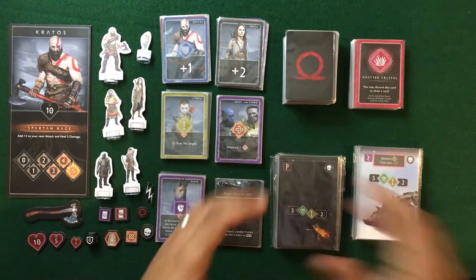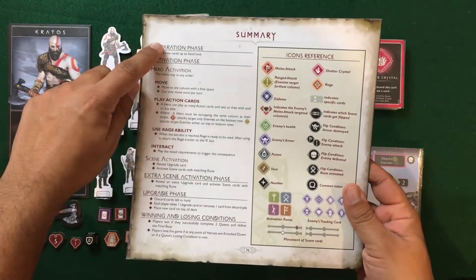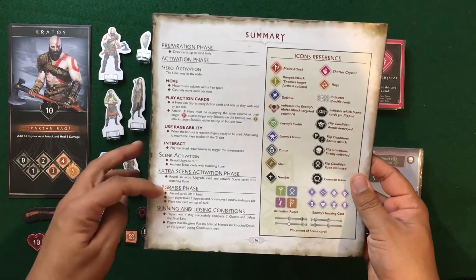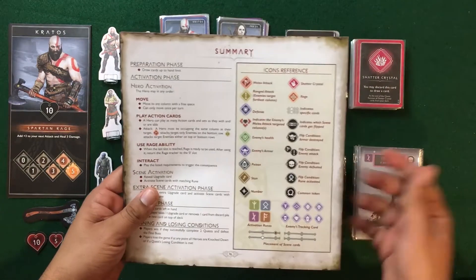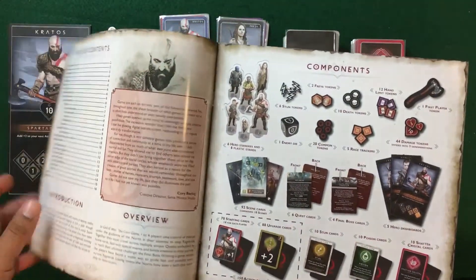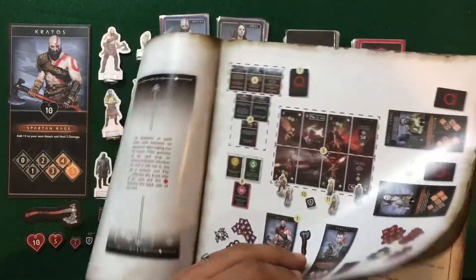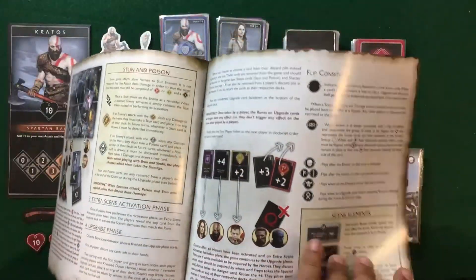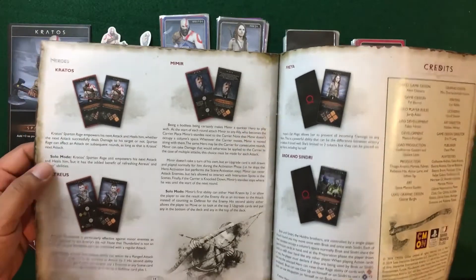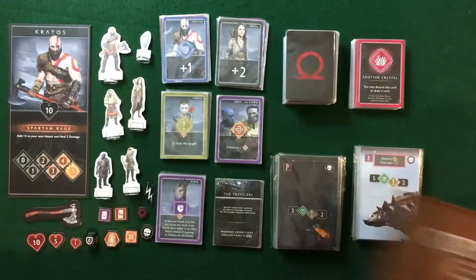Now we're going to take a quick look at the components, starting with the rulebook. On the back there's a nice summary covering the preparation phase, the activation phase, the extra scene activation phase, the upgrade phase overview, and how you can win and lose the game, plus a handy reference with all the icons. Overall the rulebook is put together fairly well. My main complaints relate to the scenarios — it would have been helpful to have a dedicated section for each specific quest. On the positive side, there is a solo mode detailed starting from page 13.